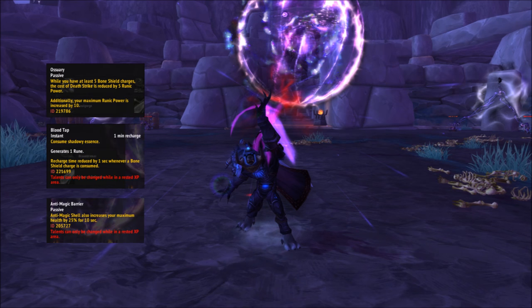Tier 3 talents include Ossuary, which causes Death Strike to cost less runic power if you have lots of Bone Shield charges; Blood Tap, which gives you a new active ability to instantly gain a free rune on a charge system; and Anti-Magic Barrier, which causes Anti-Magic Shell to increase your max health on top of its normal behavior. The choice really comes down to Ossuary and Anti-Magic Barrier. I like Ossuary because it also gives you bonus max runic power, making it easier to manage your Death Strikes — though you may not get much out of the cheaper Death Strikes if you're not taking lots of basic attacks. Don't take Blood Tap — it's totally worthless.